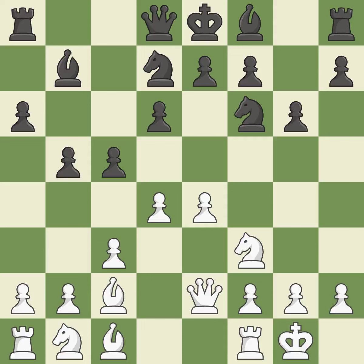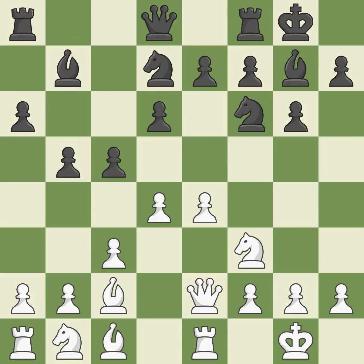This fianchettos the bishop by placing it on a powerful diagonal — it is best. Castling develops a rook while also moving the king to safety. Castling to the same side of the board as the opponent tends to lead to less sharp positions as compared with opposite-side castling.